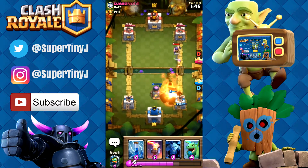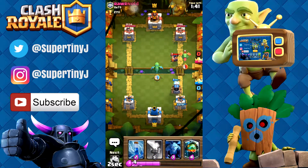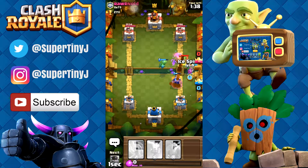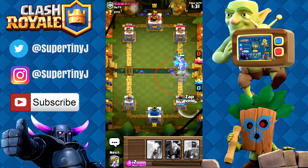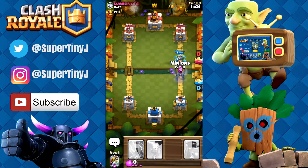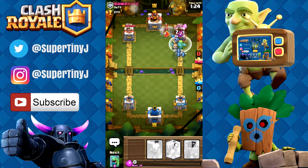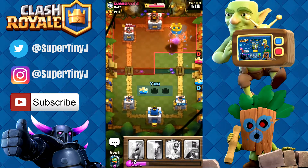Our sparky should take care of that guy no problem. We're gonna put this down over here to take care of that, we're gonna put this down over here. Let's see if we can try and get all of this. Here comes our sparky — our sparky was the one that got locked in. Let's see if we can try and get that inferno dragon to lock on. Look at that inferno dragon — all the way down to zero, we took that tower!